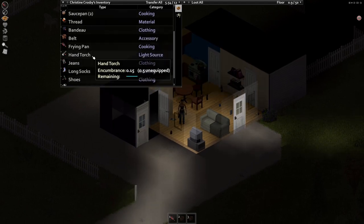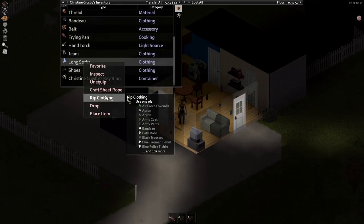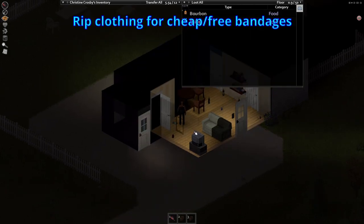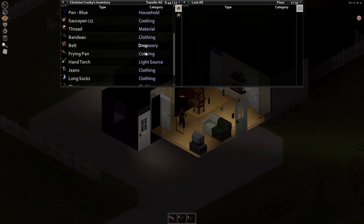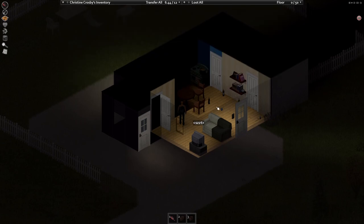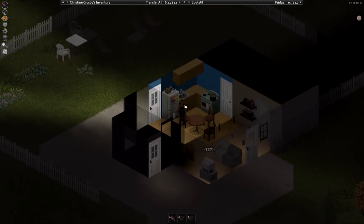You can rip up shirts and socks — right-click and select 'Rip Clothing' — and this gives you basic bandages, the cheapest way to get them. Look on the ground for items too. You can use alcohol to help yourself go to sleep if you're in pain from working out.